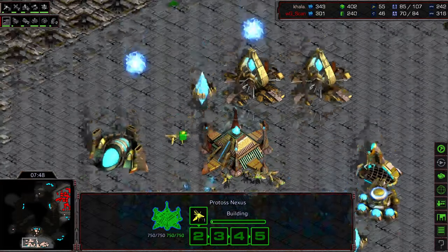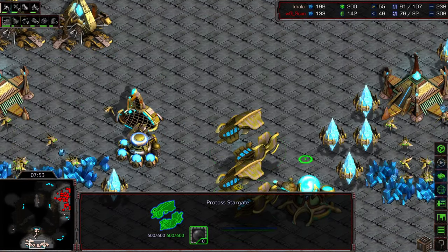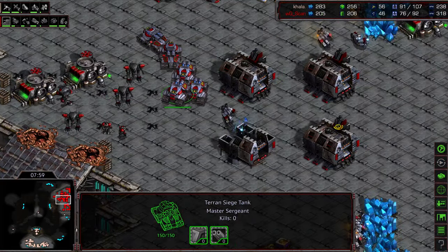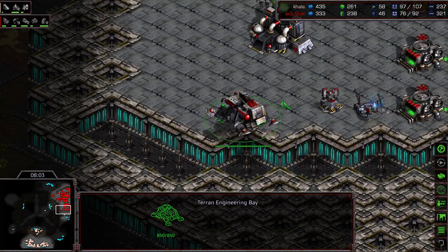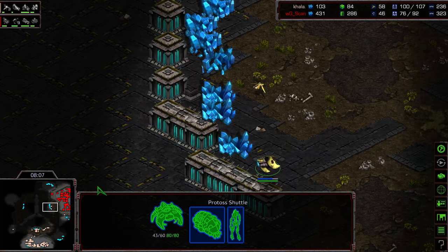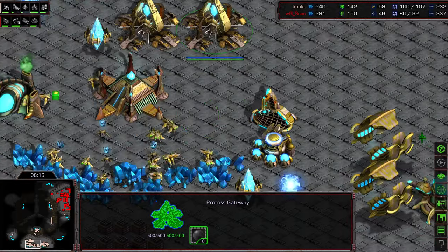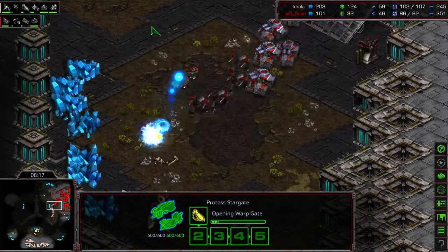Kala does have his third base up and mining. He's just now getting his third gateway, and he's pushed straight to Carriers. He's definitely hoping that Scan is going to go for a slow third. The problem is he just doesn't have a lot of information on what Scan's up to. If Scan pushes in now, he doesn't have enough ground forces — he basically needs time to get his carrier fleet up.